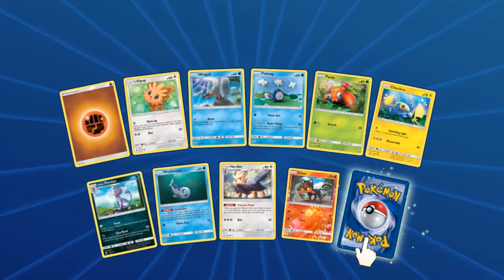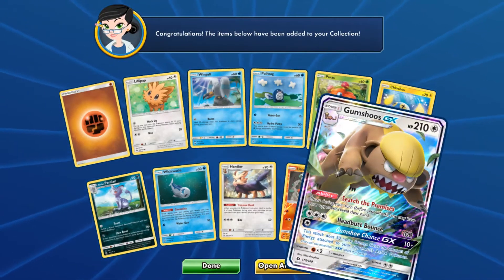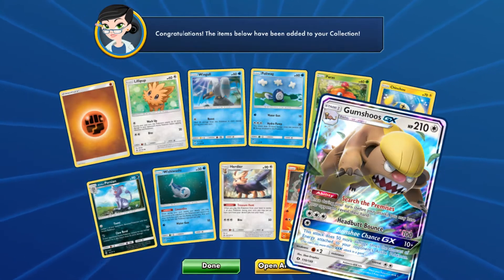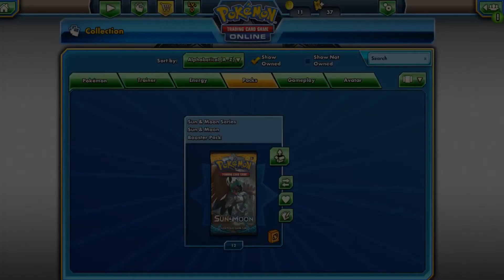Litten reverse and — Gumshoos GX! It is a GX so it's fine, I'm just not a fan of the design of that Pokémon, that's all I'm gonna say about that.